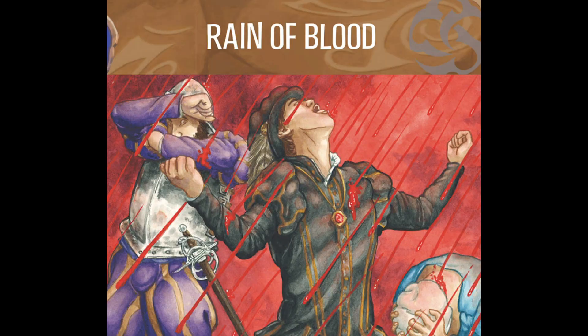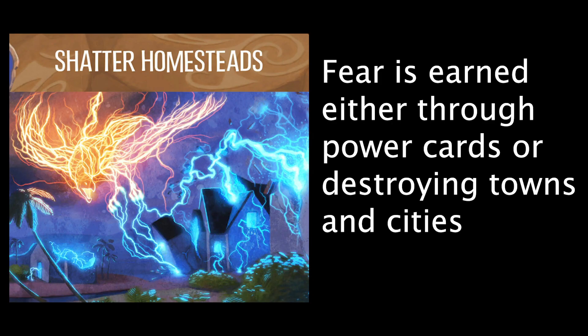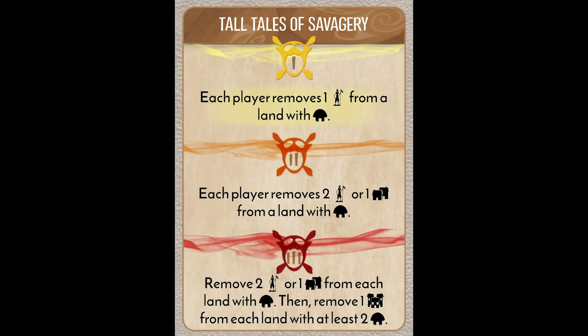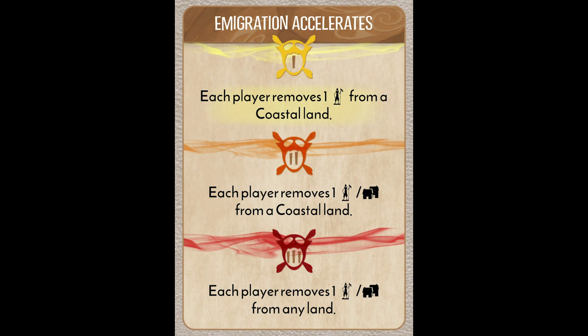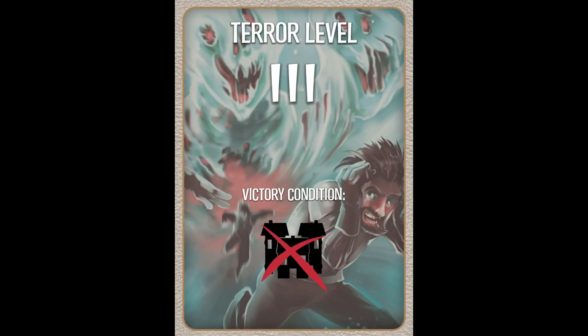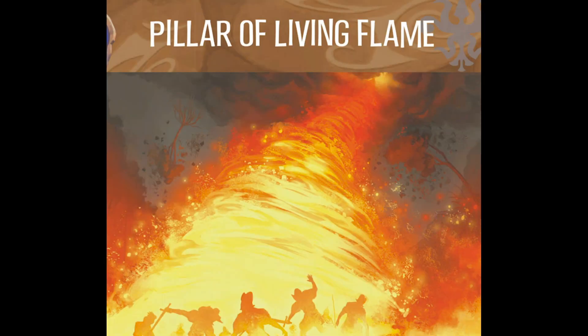Once the blighted island effect happens — if it happens at all — we then flip over our fear cards. Fear, despite its negative connotation, is actually a positive effect for you and your spirits. When you collect enough fear based on the number of spirits in play, you earn fear cards. Fear cards are single use and activate after the blighted island effect, or after the fast powers if there is none. The effects from fear cards are generally not amazing, but useful — since they are fully random, you can't always plan for them. Where fear becomes very important, however, is unlocking terror levels. Terror levels are effectively your win conditions. You start at terror level 1, where the invaders have arrived and are at the height of their confidence.